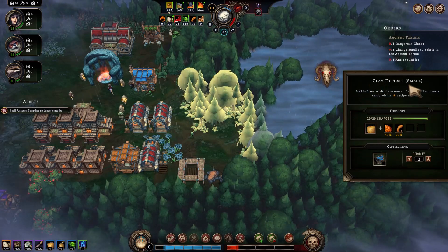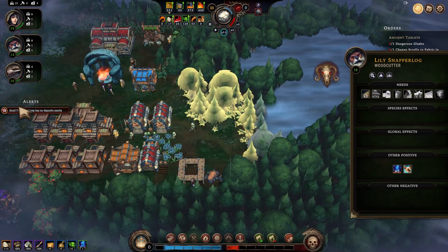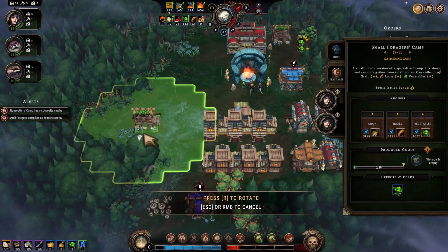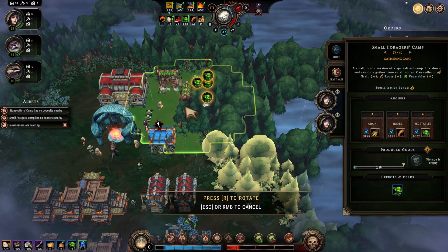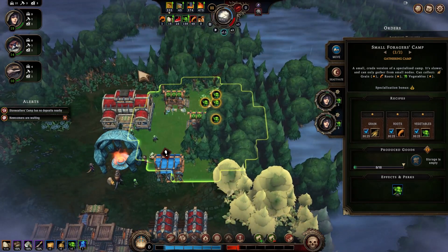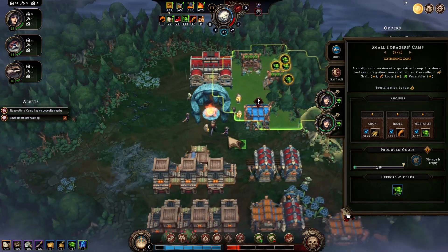Small clay deposit — that's what I clicked on. That is a woodcutter doing a good job. Woodcutter has no deposits nearby, okay. The forest forage — food. I'll stick that up here, rotate it — perfect. So that can do some more of that, but that means I don't have any roots coming in because that's where roots were.